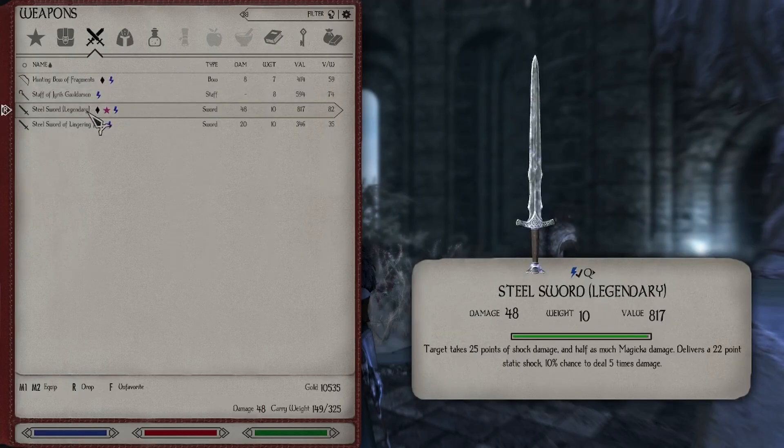I also upgraded the sword. I can't buy the Skyforge sword yet, so I made a legendary steel sword, which is a nice 30-point increase — that's almost 200% more damage than our old sword. It does 25 points of shock damage, half of that to Magicka, and another 22 points of shock damage with a 10% chance of doing five times that. So that is our current gear.